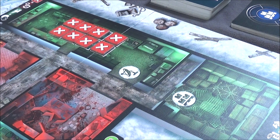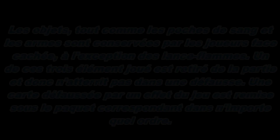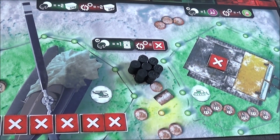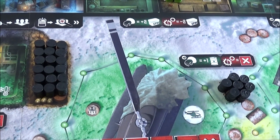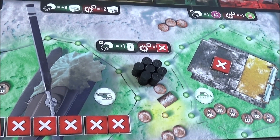For the hangar, nothing changes — we still have object cards, and with 8 players we have the maximum. Same for each object card; it's all well explained in the rulebook — how to use them, when and how. For the storage room and helipad, nothing changes either, except there's additional damage since there are more players. With 8 players there's also the maximum number of barrels. The evacuation procedure will be detailed at the end of this video.